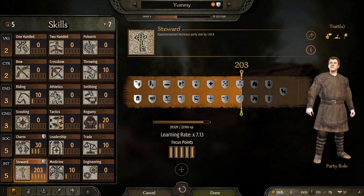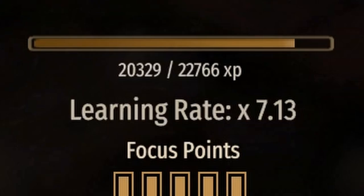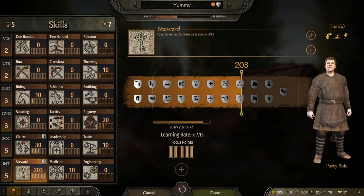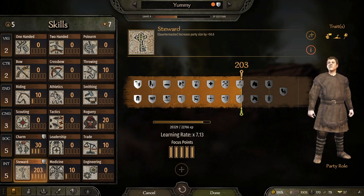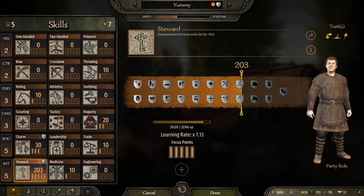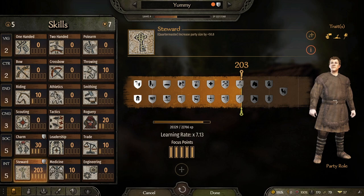Quick reminder: this does not include the learning rate. So if you have a 10x learning rate, 23 XP would actually be 230 XP — meaning if you sat for five days, you'd gain a free level, for doing absolutely nothing, by having one troop with nine food variety.